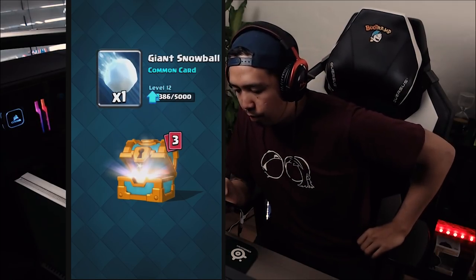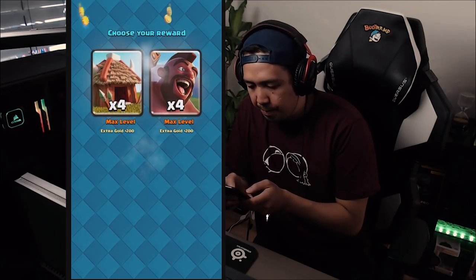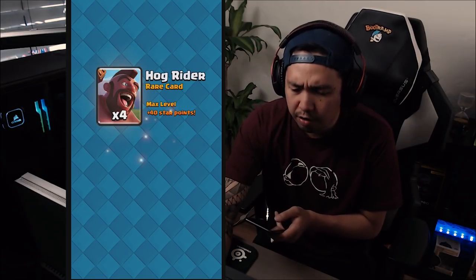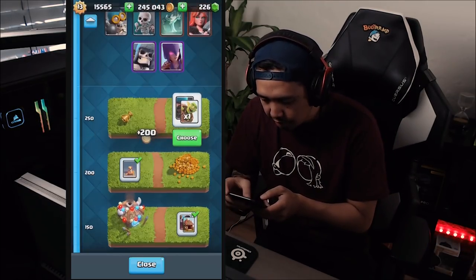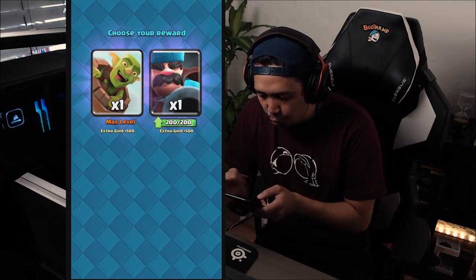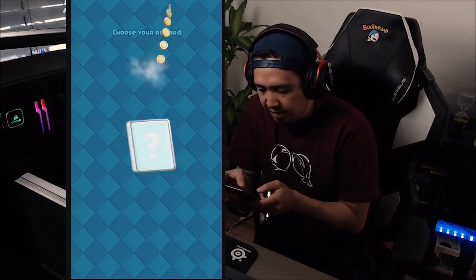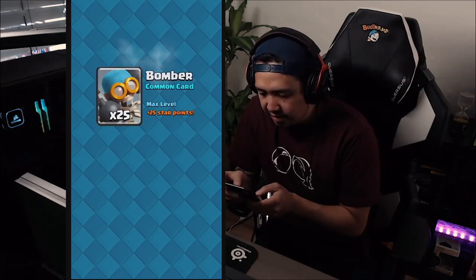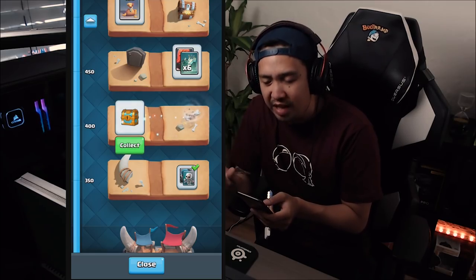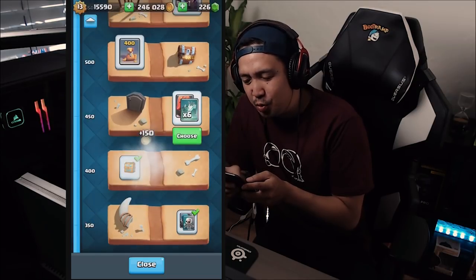Nothing cool from the golden chest. Next one — nothing either. We'll take the hogger, 200 gold. We're gonna be choosing one of these two — I'm just choosing the hunter, doesn't really matter, we're totally maxed out anyway. All right, skellies, thank you. There's so much rewards we're gonna be claiming in this video so sit back and relax. Gold, nothing cool from this chest.